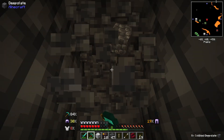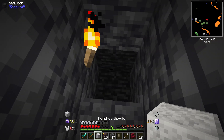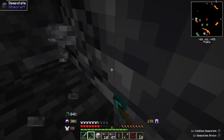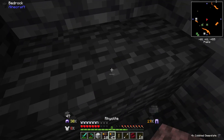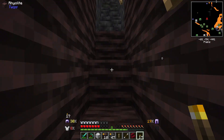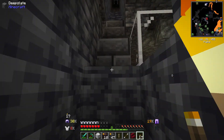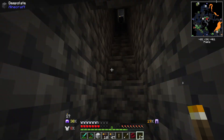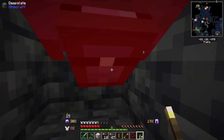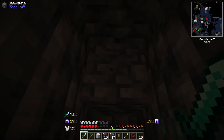Diamonds seems to be the best upgrade for items. There's netherite, which you can find by wandering around in, not surprisingly, the nether. Oh, I'm on bedrock. And it upgrades things a little, but not much. We've reached the bottom of the world. We haven't really found anything interesting. We cheated our way to the bottom. There's a dude again. Sir — does he drop anything? No, you can't kill him. Interesting.